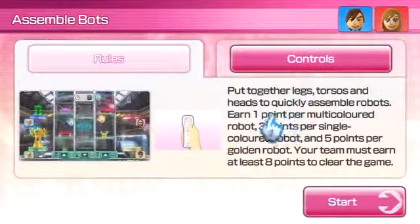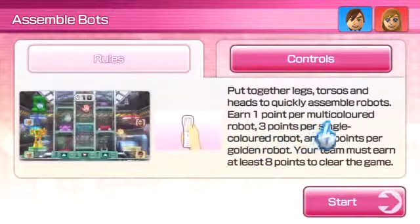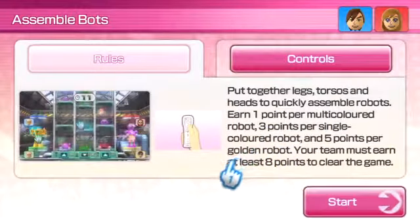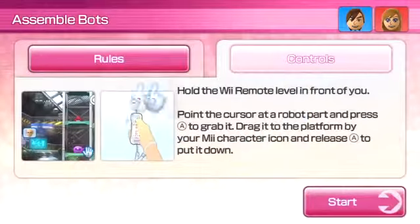Put together legs, torso, and heads to quickly assemble robots. Earn one point per multicolored robot, three points per single colored robot, and five points per golden robot. Your team must earn at least eight points to clear the game. So if you make a normal one and a golden, that's enough.